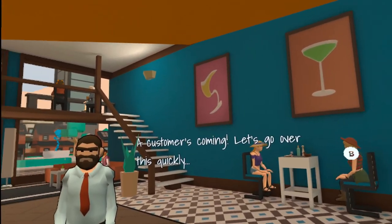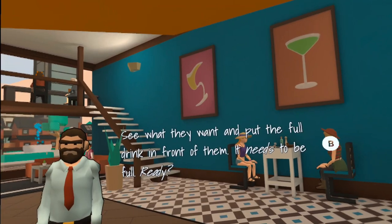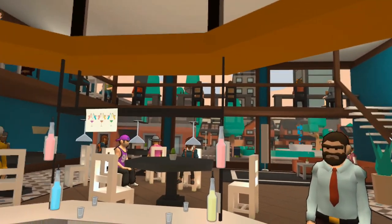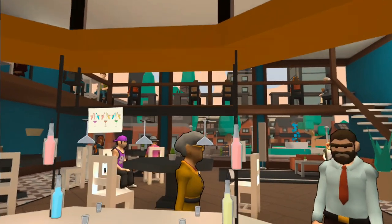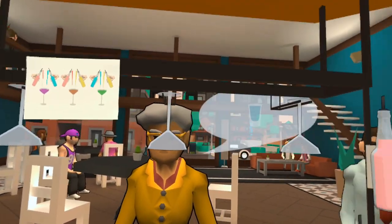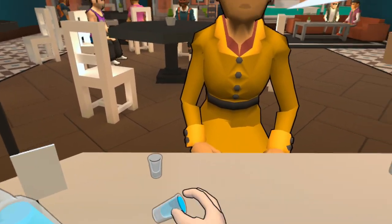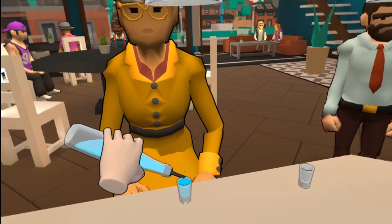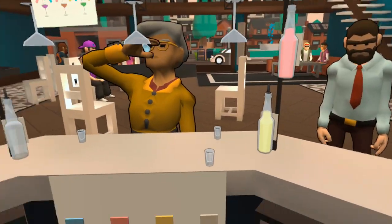Okay, customers coming — let's go over this quickly. See what they want and put the full drink in front of them. It needs to be full. Ready? You got this. Alright, let's hope I do — hired a man with no experience. Hey there grandma, what you need? Oh, you want the blue drink? Okay, I think I can do that for you. There you go. It's got to be full though — there we go. Two dollars fifty cents. Oh my gosh, I broke the glass!